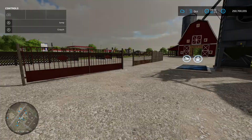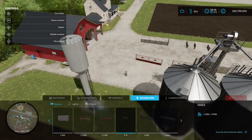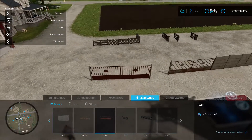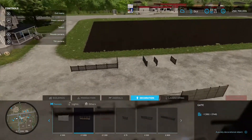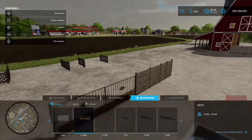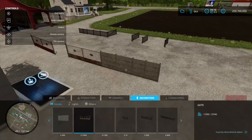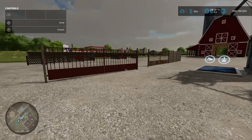The options you've got: there's a first gate at 1100 to buy, then the rusty style gate at 1000, and then the concrete wall at 500 per section.